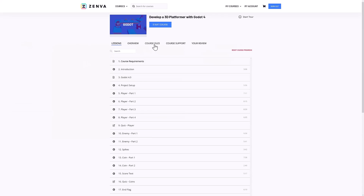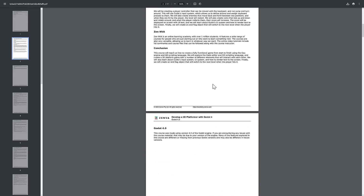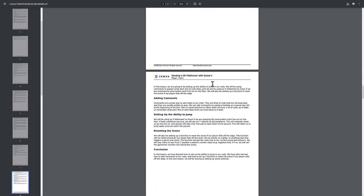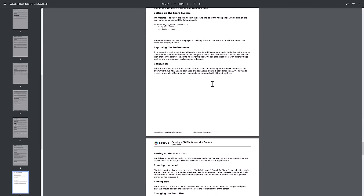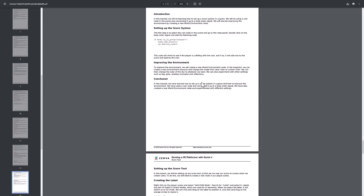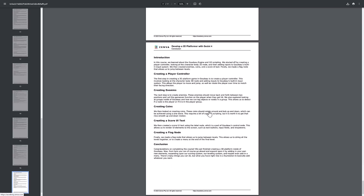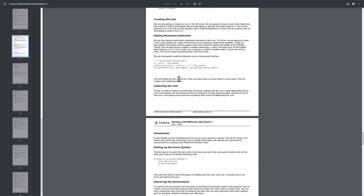One other really cool thing they do — and I applaud this, I wish every online trainer had this — there are course notes in PDF format. When you check out the course notes, it's basically a book on that particular section of the course. If you need access to the source code, all of it is in there. So even if you don't want to do the video courses, you get PDF training materials that walk through the workflow, and any code examples will be available as well.